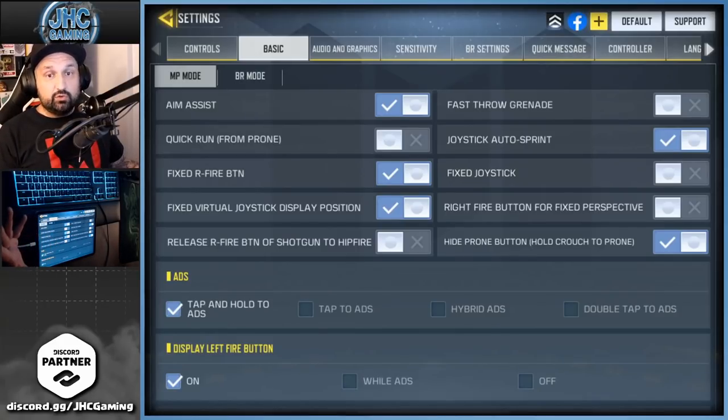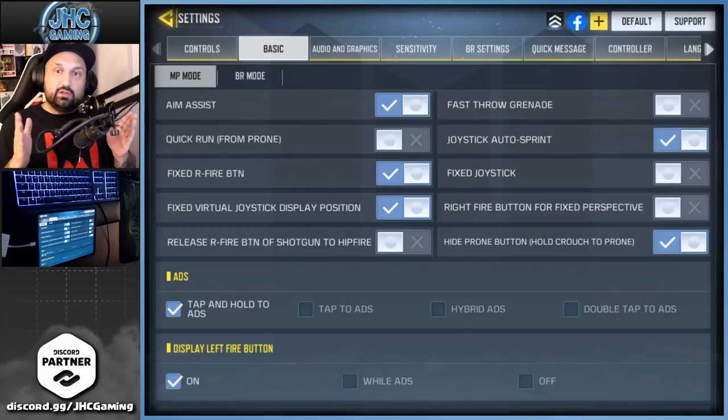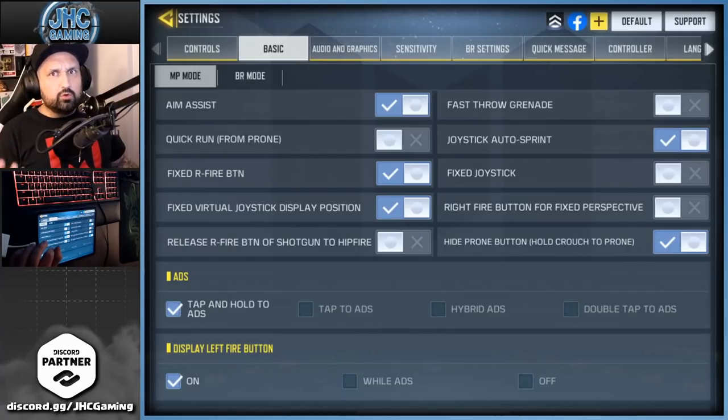Another thing — aim assist. Some guys use it, some guys don't. It can be a problem sometimes where targets are really close and you want to shoot the other one in the back but your aim assist goes to the front one, which can be annoying. But most players — even pro players — use it, so no big deal. No shame using aim assist; it's a mobile game and even on consoles people have aim assist.